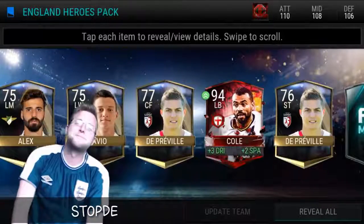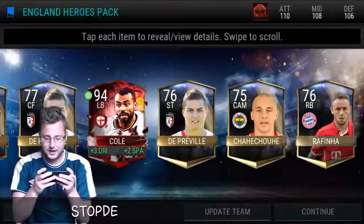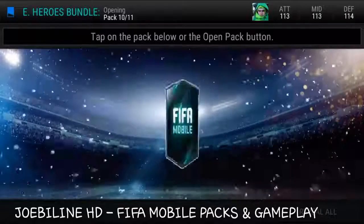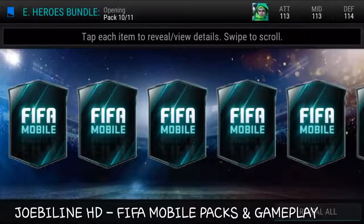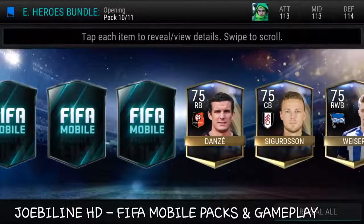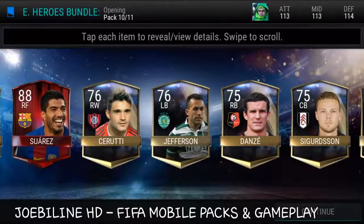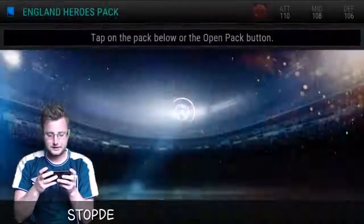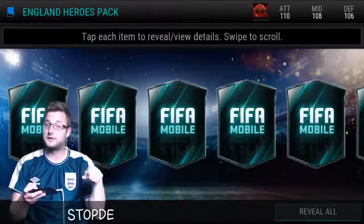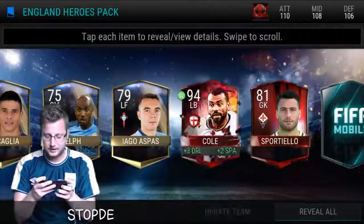Oh no way — we pulled three Ashley Cole! Looking at a quick glance, his stats are better than my 99 Ronaldo, so he'd be an improvement. We get Ramsdale and an 87-rated Bale — nice! And an 85 Suarez. We get a trading set — hey, if you're watching this, a trade-in set for them would be awesome because I don't really want three of them. I guess we could put them on the market.